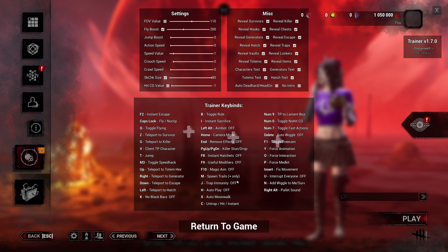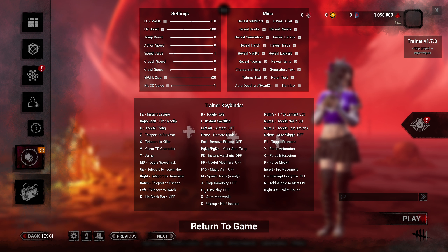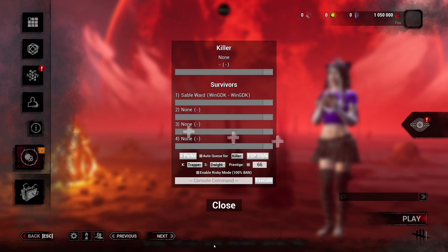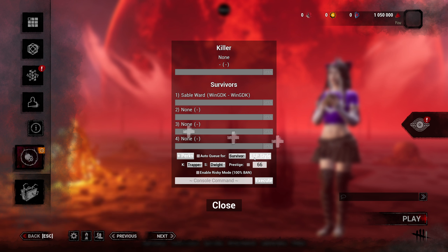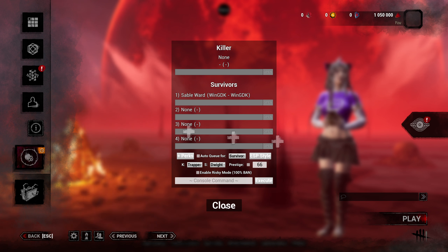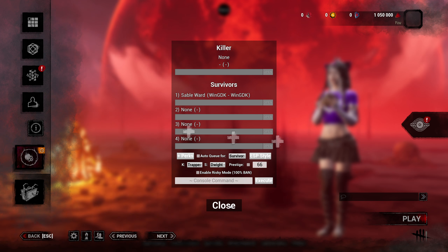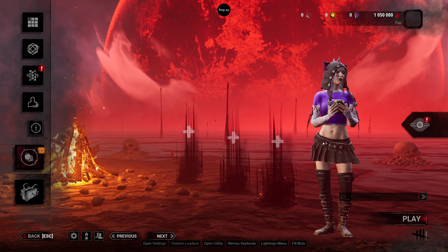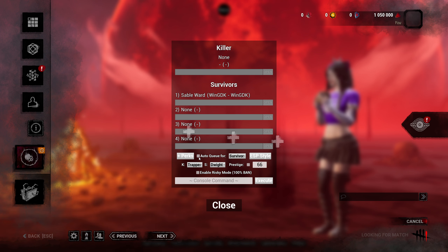Fly boost is going to be for the bot — the bot that will play for you when you are not here. You would turn on fly boost and also turn on autoplay with H. If you turn on autoplay with H, you would also come over to this part of the menu and click auto-cue for survivor or killer. The point of this feature is to raise your MMR. The survivor will automatically do the gens and leave — they will not unhook teammates or heal. The fly boost will make it so when the killer approaches, your character will teleport to another gen and start working. MMR is based solely on whether you escape or die, so the bot will go from game to game with the auto-cue feature.